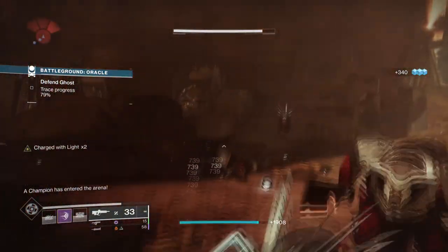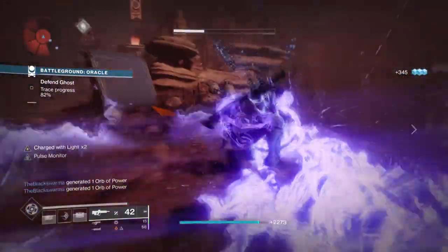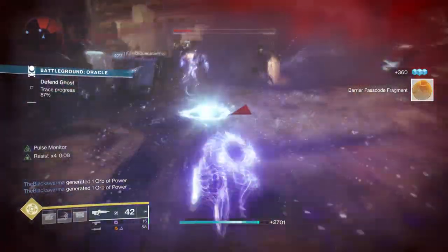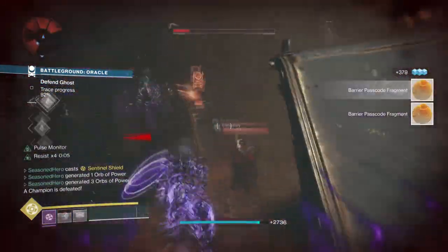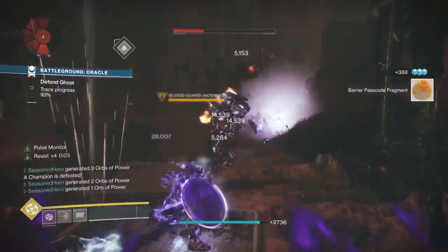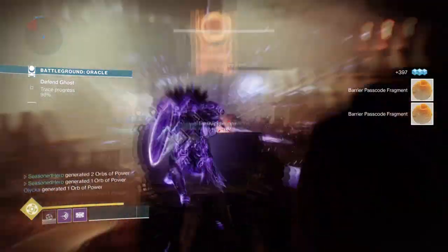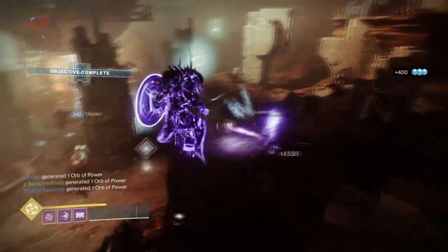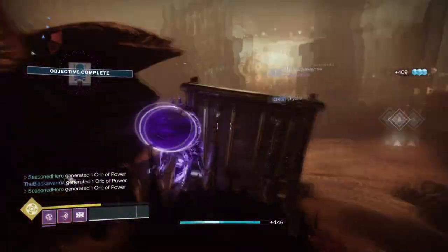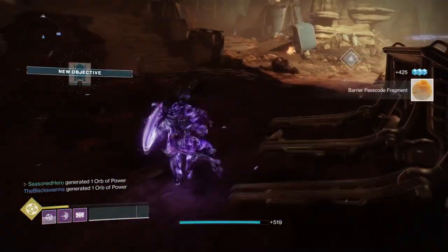For now though, we can only dream and stick with what we currently have — a build designed around meleeing and building up super quickly to then produce orbs for as long as possible. It works out really well for any content that has waves of combatants coming at you, as one melee can easily give you around 40-plus super energy per hit, which means that you only need about maybe 3, 4, maybe even 5 melee hits to get your super up. And from the clips shown, you can see how much you get back from doing so.